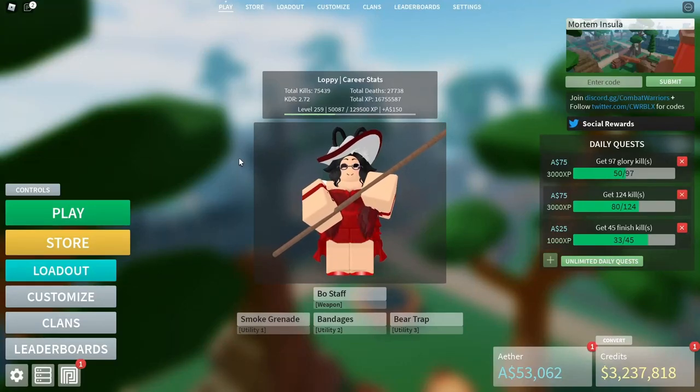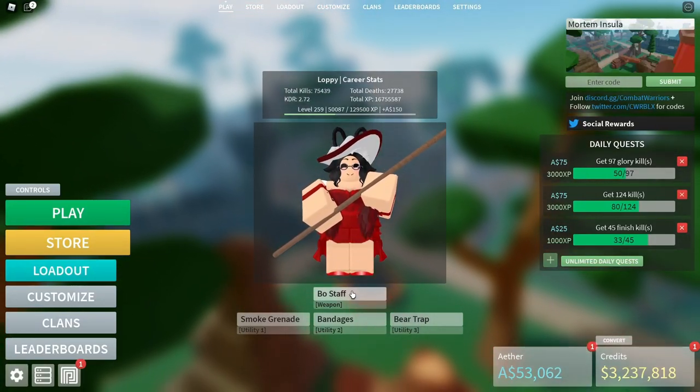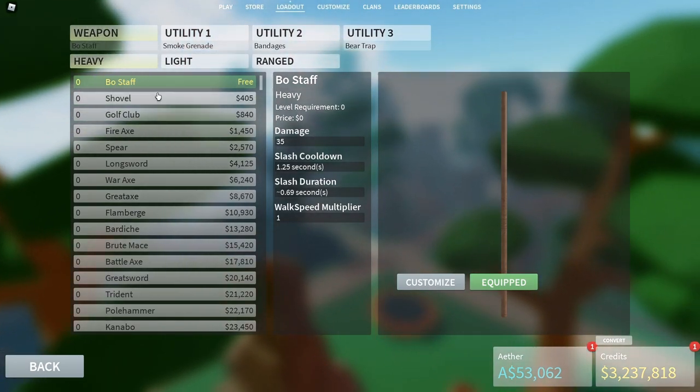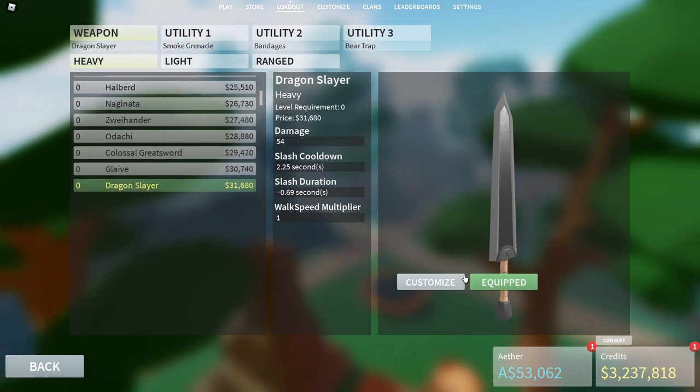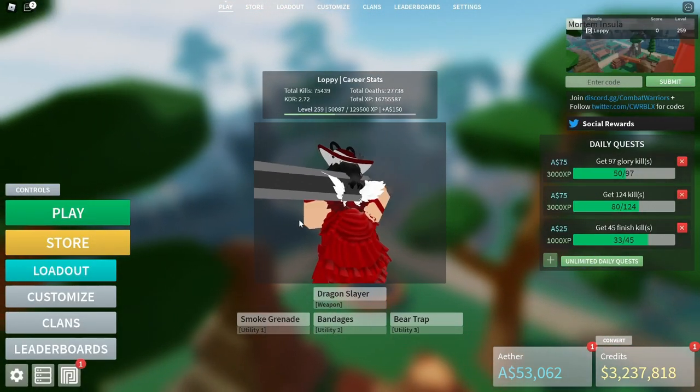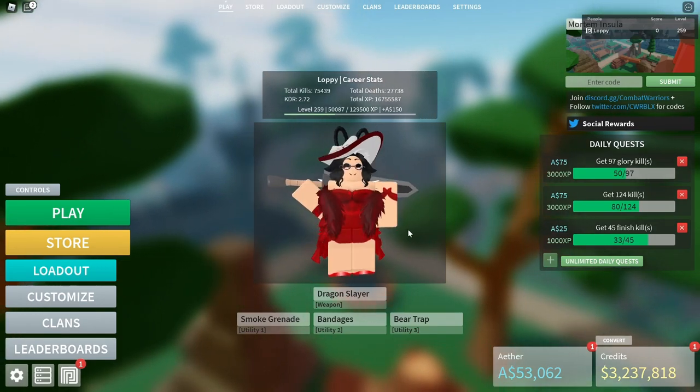The first step to being a heavy weapon main: you go here and click the heavy weapon tab. I'm already here, and then you scroll down. Boom. Step one, you did it. You're a heavy weapon main. That's the end of the video. All right, bye.